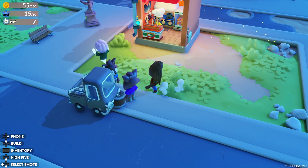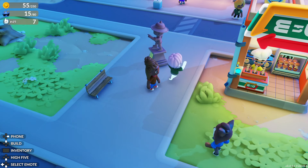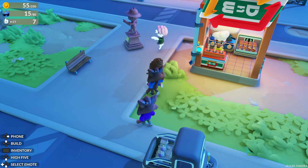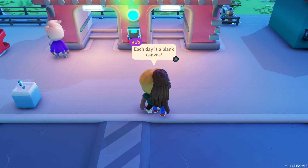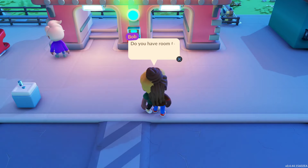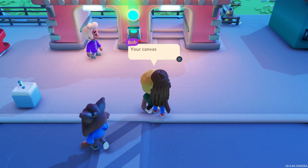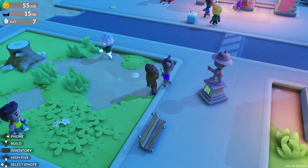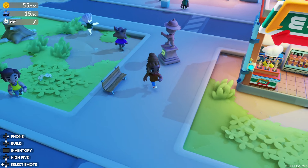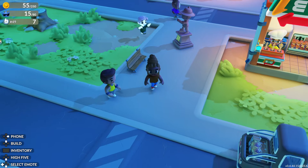Oh my gosh! Is he a ghost? Oh my gosh. Oh, that's a new person - Bob. What does he want? Happy accidents, 25. I don't know what a happy accident is. Build a shell.